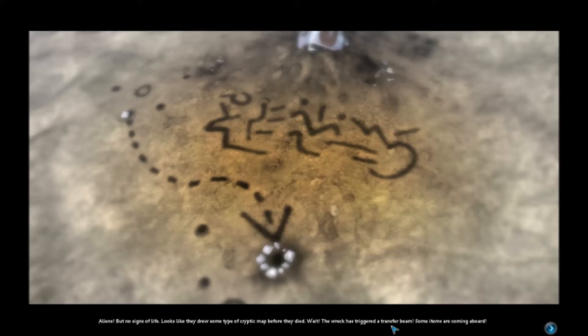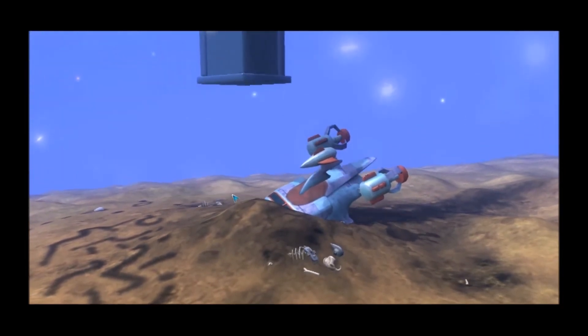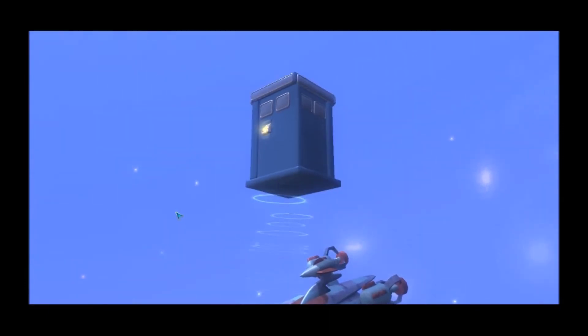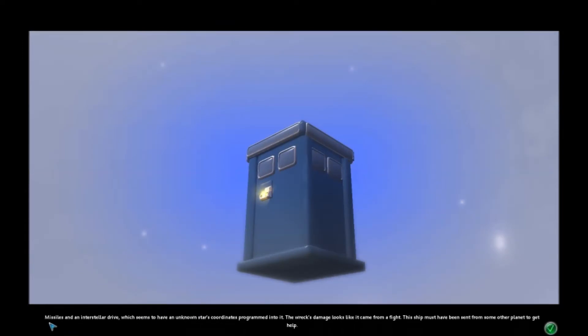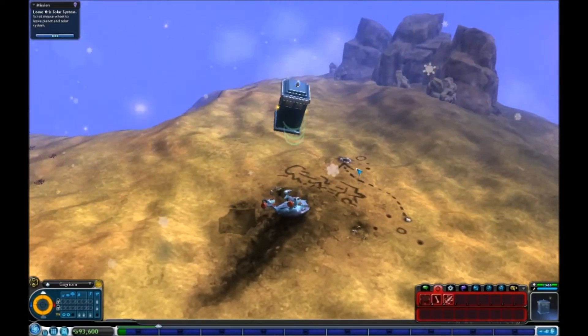The wreckage has triggered a transfer beam — some items are coming on board. It forcefully gave us some goods. It shot a radar up our ship. Missiles and an interstellar drive. It gave us an unknown star coordinate programmed into it. The wreckage looks like it came from another flight — this ship must have been sent from some other planet to get help. So we have a mystery.